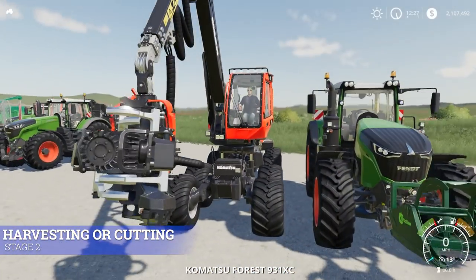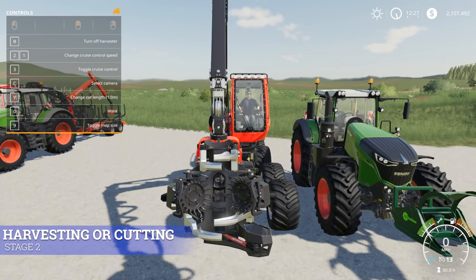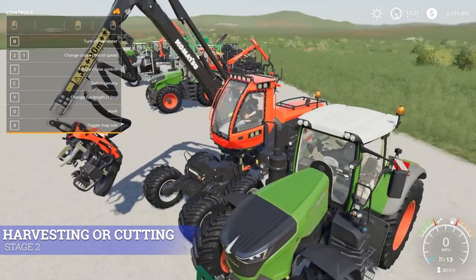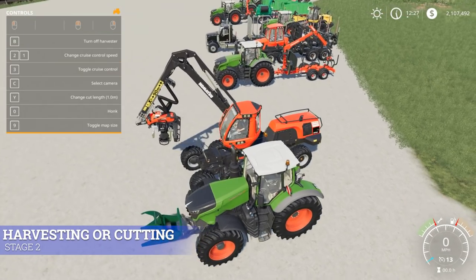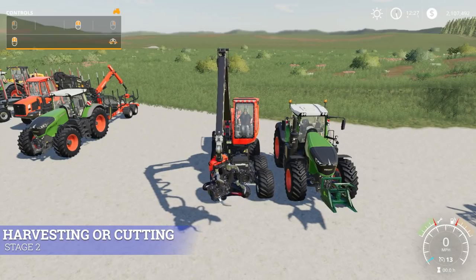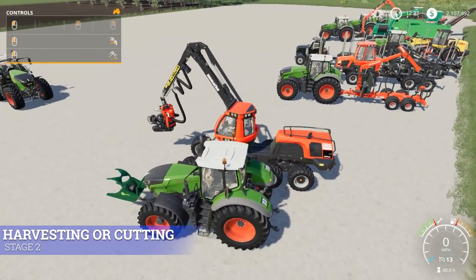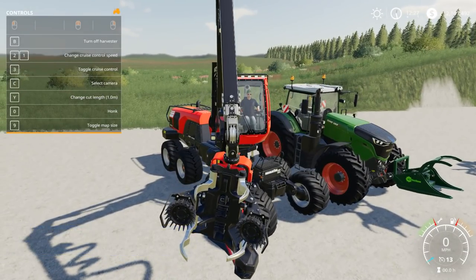In the tree harvester, hit D to turn it on. Left mouse button moves the harvester head from side to side and out and back in. This can go pretty far out from where you're at. Holding down both right and left mouse buttons tilts it, and holding just the right mouse button lifts it up and down — giving you a pretty good range of motion.